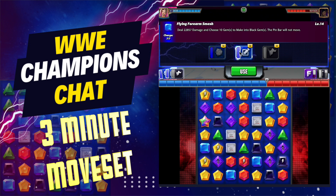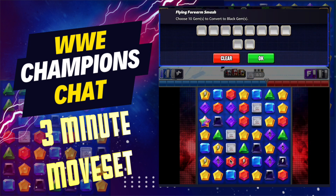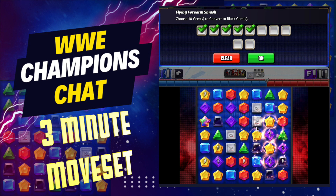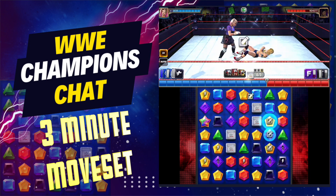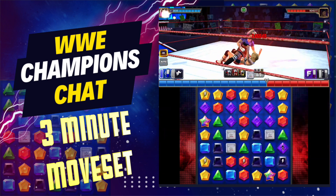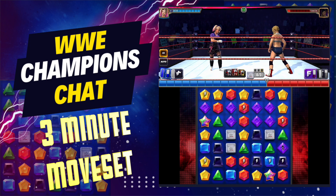We are still on turn one theoretically, since she didn't dodge, and we have this move loaded again. We've got our sub ready and all these little tiny power gems on the board. We're going to do it again — hit some more black gems. Let's try not to clear away any of our good stuff but get a few more blues in the mix.